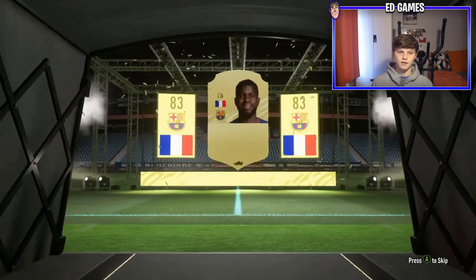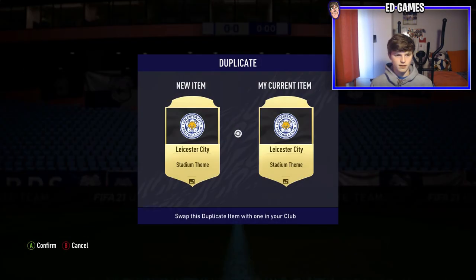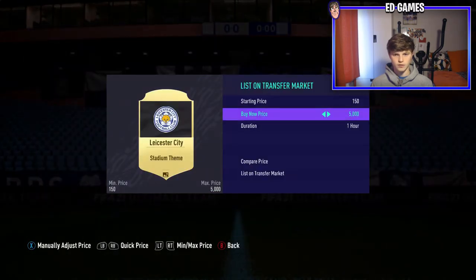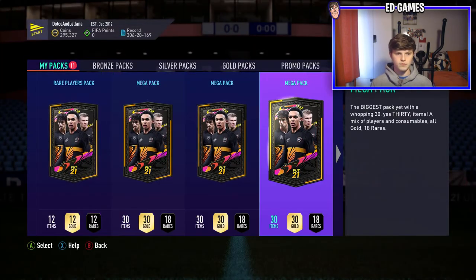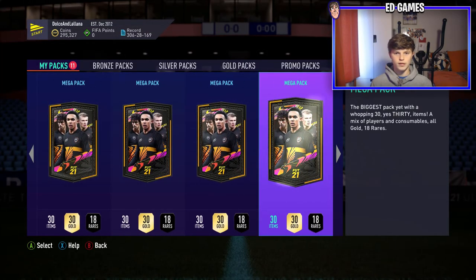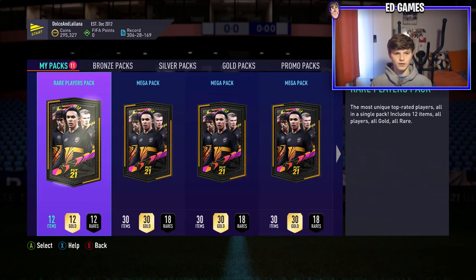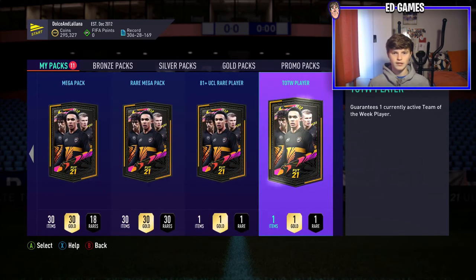It is Lenglet - we don't have him so we'll take that. Nice if it was Lenglet and yeah I'll take an 85. Get the Leicester theme if it's tradeable - might sell. It's not on the market which doesn't mean it'll sell but we'll list it. Seven megas total. We'll do the 81 UCL next - there's a good chance it's bad but never know - no board, skip it. Could be an 81 or 82.